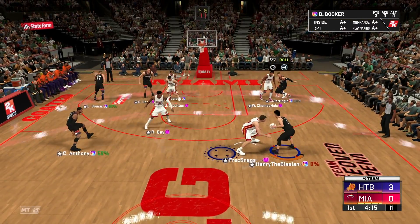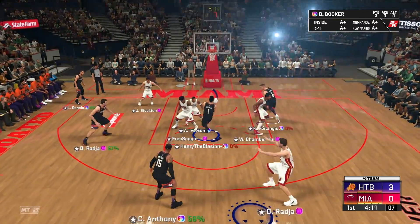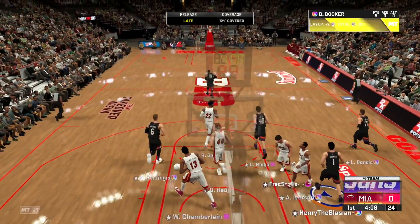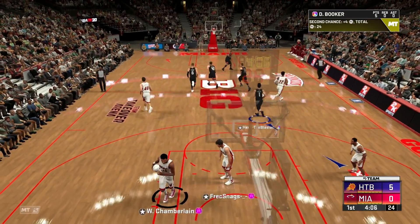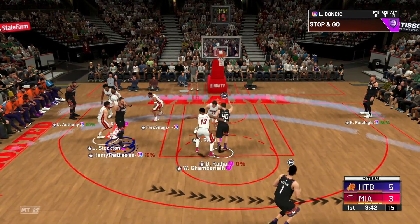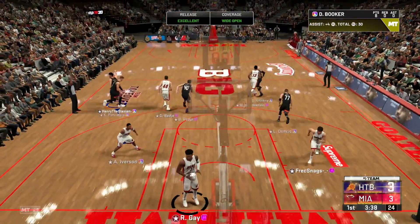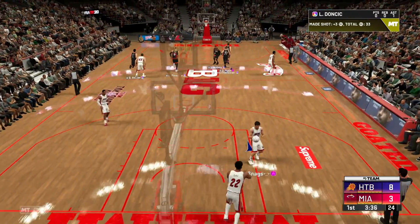Let's run that pick and roll offense again. I got Dino Dynamite on me — jab into it, going the other way to the rim. We get the layup to go. I got good feelings about this Booker. I need to see the catch and shoot speed of this jumper. Catch and shoot — oh, that jumper is nice. I think I'm going to keep Booker on the team for a while, I love Booker cards.